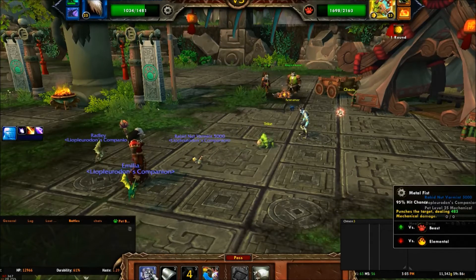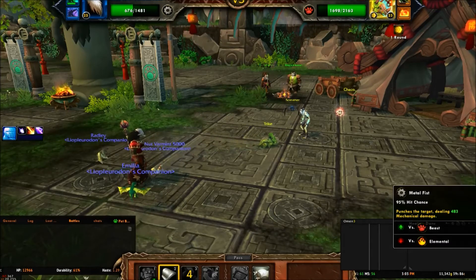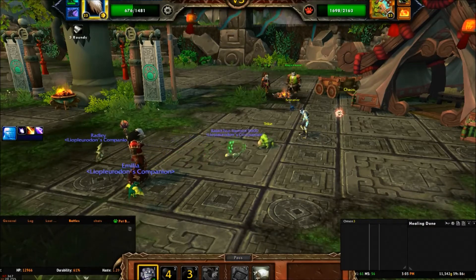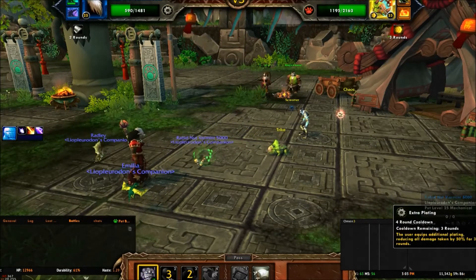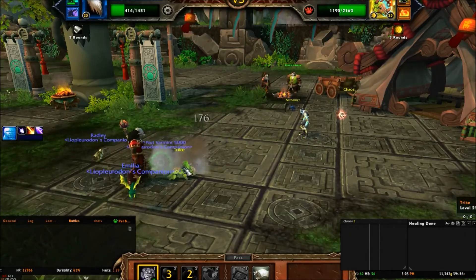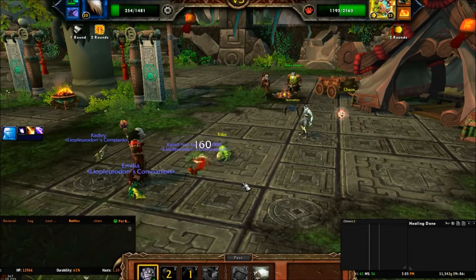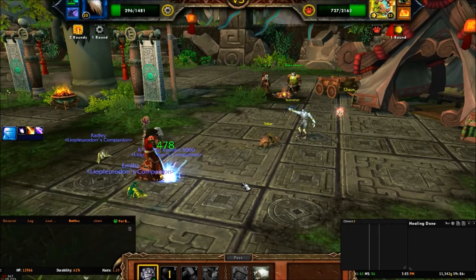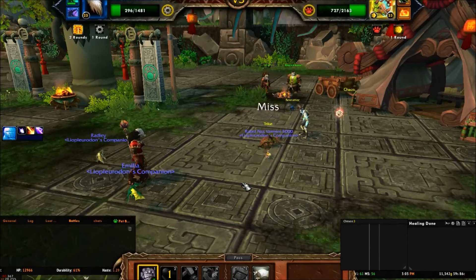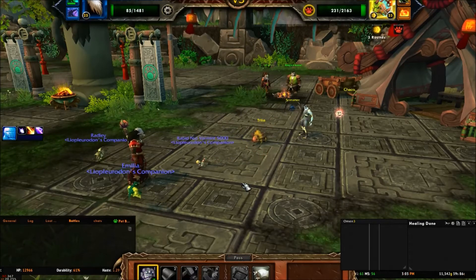I really liked the Clockwork Rocketbot on PTR but I obviously don't have one. Because Trike has this Adrenaline Rush thing, you might want to use Adrenaline Rush so you don't get stunned — it stuns if he's faster than you. I went with Extra Plating anyway, which was kind of silly. But we should pretty much take down Trike, and if we have a little bit left, that's alright too.